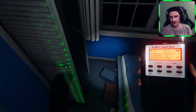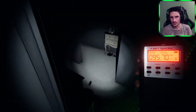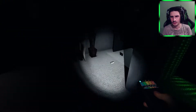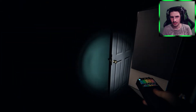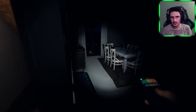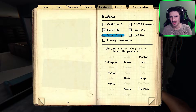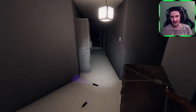Should I bring this stuff for challenges? I'll come back to that. I haven't got any EMF either. Corey Harris, are you here? Corey Harris are you here? What other evidence is there? Ghost orb, spirit box — oh where did I put the book? I put the book in here. I'll just throw it down over here.